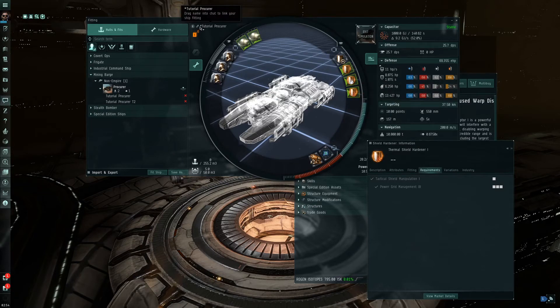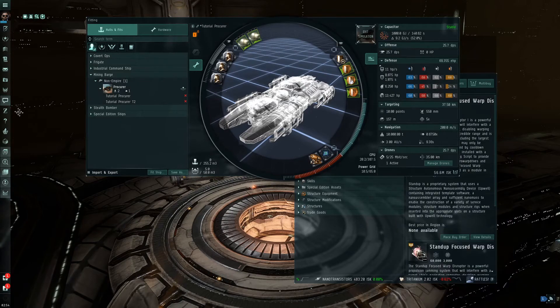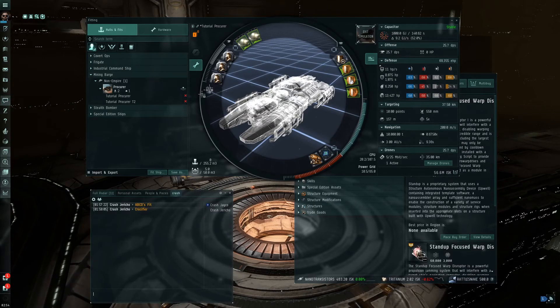You can resave it by clicking up here and saving with whatever name you want. Once you're done and want to show off your fit, just take the name up here — 'Tutorial Procurer' — and drag it down into your chat. Let all your buddies see it, ask them if it looks like a good fit. You can drag and drop the name that way.